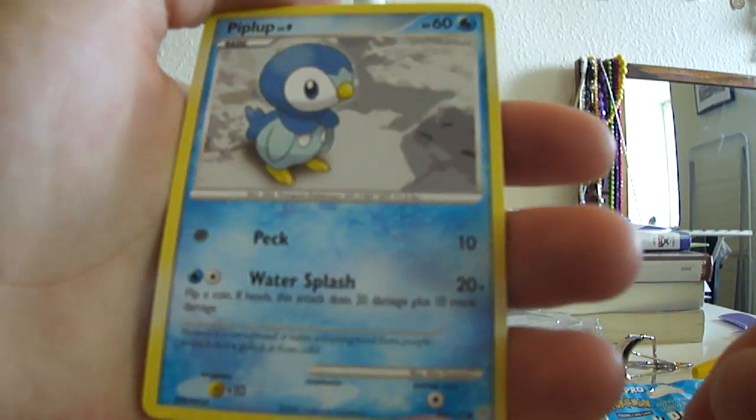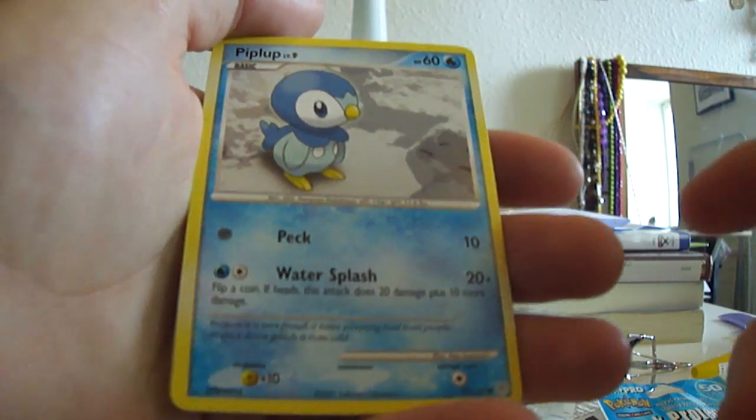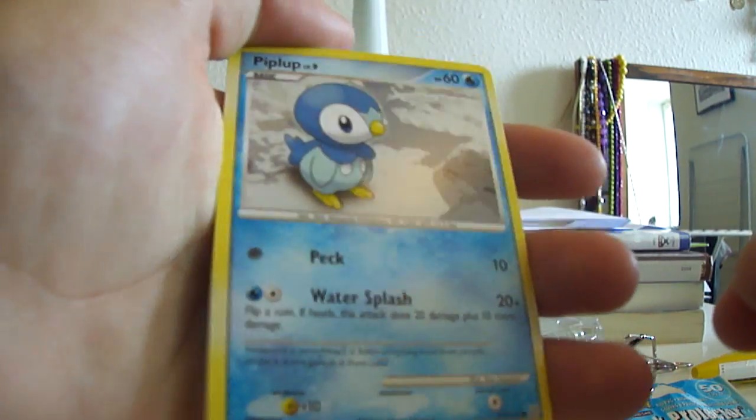We have a Piplup. My girlfriend would like this one. 60 HP, attack costs 10, costs nothing. Water Splash, 20 plus, might do 30 damage — that's very nice.